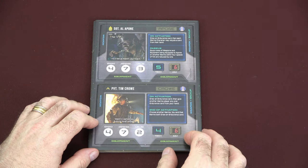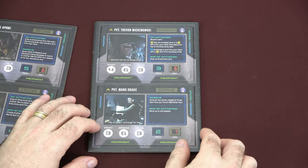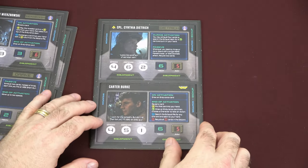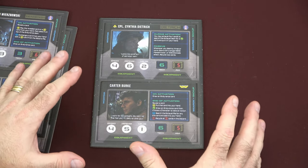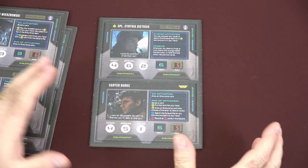Now we'll take a look at the character cards that come with the game. We have Gunny Apone, Private Crow, Private Wierzbowski, Private Drake, Corporal Dietrich, and the dude everybody wants to smoke in this movie — Carter Burke, including the fans. Everybody hates that guy.